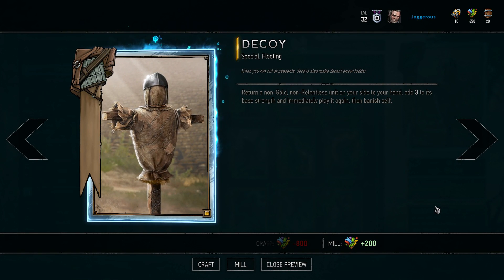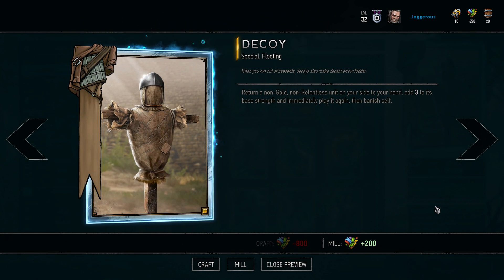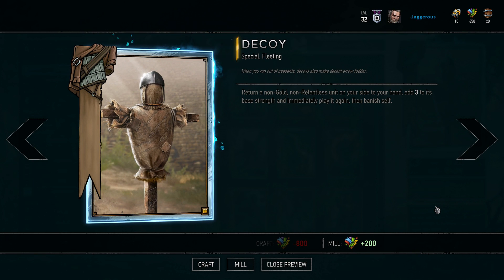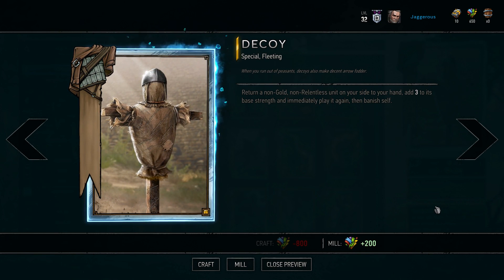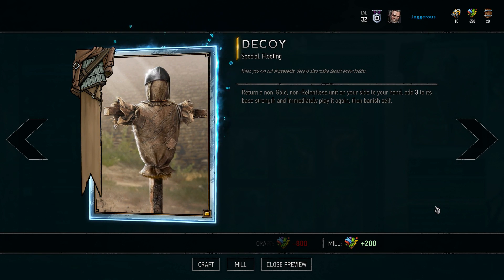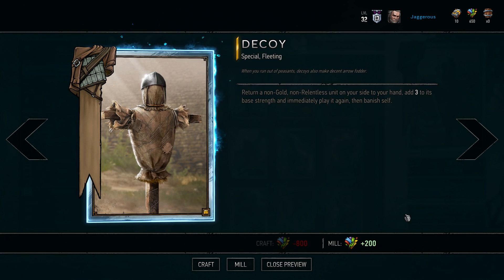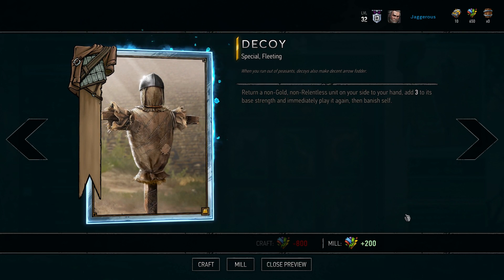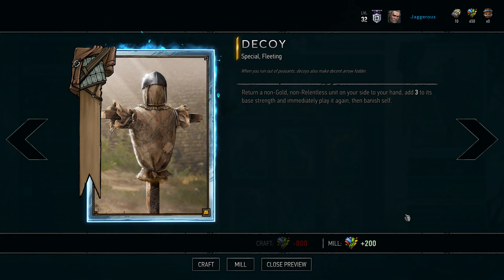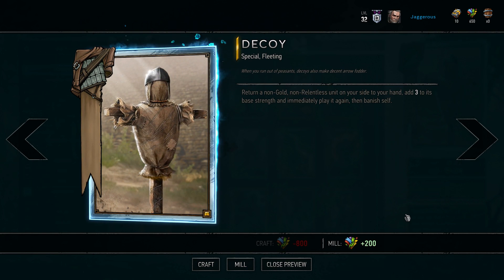I want to start by saying that Decoy is a fantastic legendary to craft, but you get it for free at account level 20. Do not craft Decoy, do not pick Decoy if you're offered it as a legendary — even though it's really good — if you can hold out until level 20. Decoy returns a non-gold, non-relentless unit to your hand, adds three to its base strength, and lets you immediately replay it, which has so many different applications.